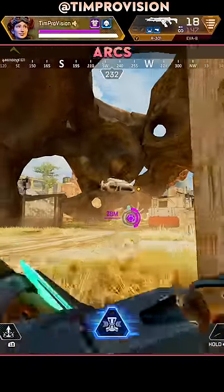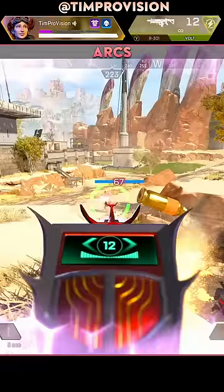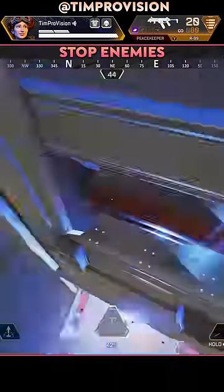If you are on Horizon, you always need to have an Arc Star. The Black Hole-Arc Star combo is still very strong even with all those Black Hole nerfs, and do not be afraid to use Horizon's lift on a doorway to stop enemies from getting to you.